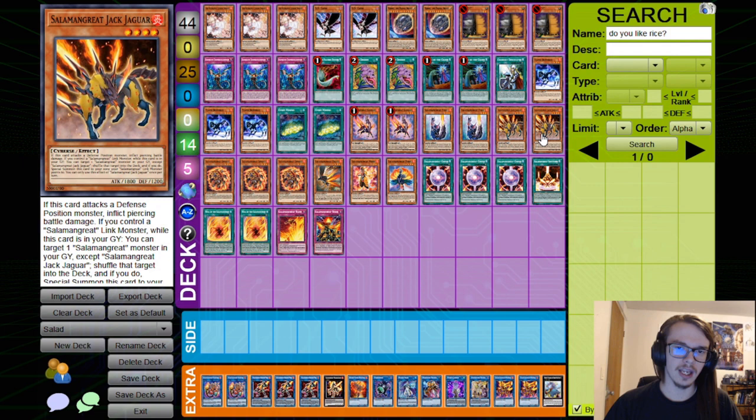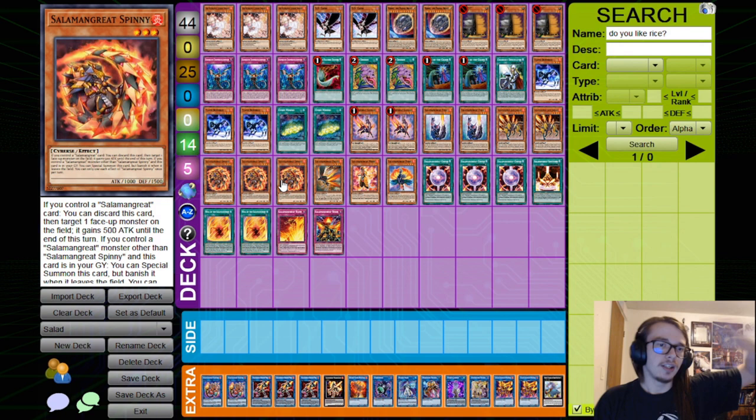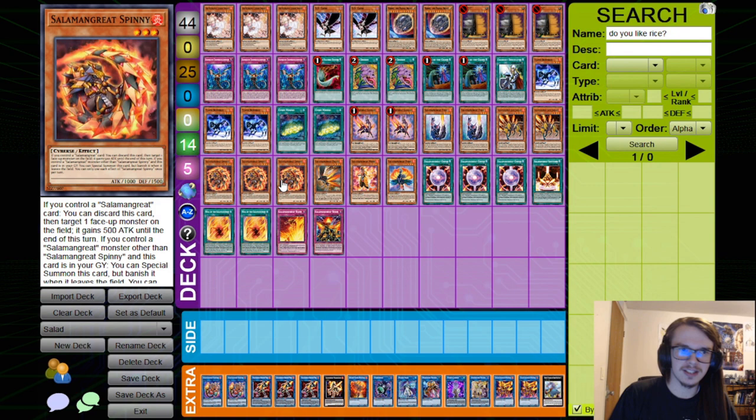Next, we have Spinny. Spinny can discard itself to increase the attack of a monster on the field, or special summon itself back from the grave as a free special summon. It gets banished when it leaves the field, but that doesn't really matter since it is a free special — meaning you can discard it to special summon it and boost attack. It also procs the Sunlight Wolf.